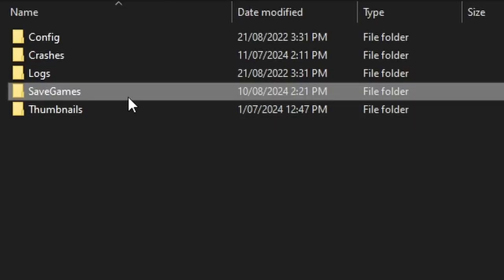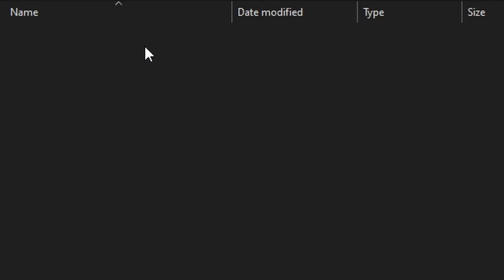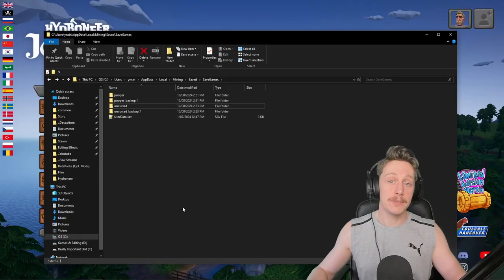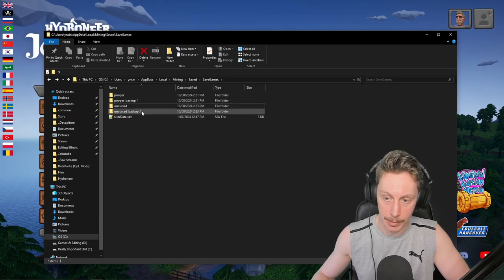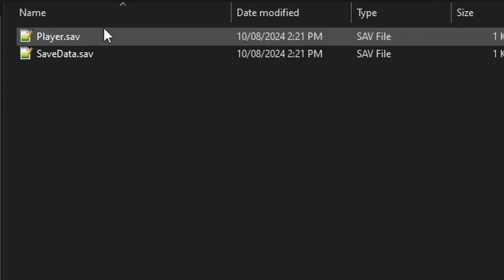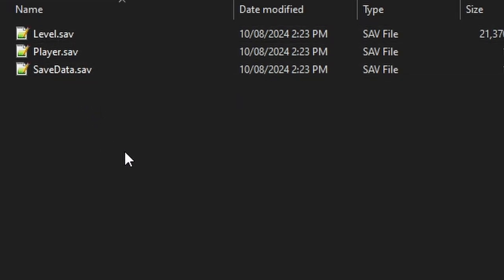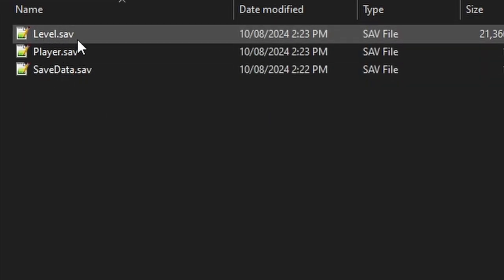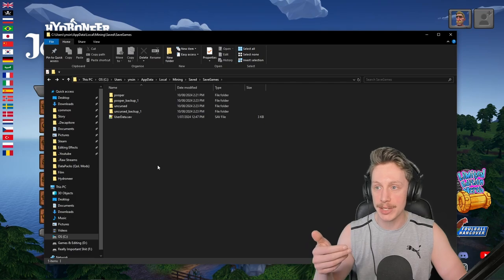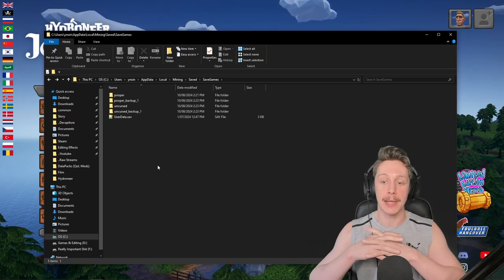I know exactly what's causing this bug. If we go back to our SaveGames folder, I have 'Pooper' and 'Pooper Backup 1' — these two folders are generated when you create a world. Inside them you'll find player.save and savedata.save. But if we look at the good save called 'Uncursed,' you'll also see a level.save. That file should be there but isn't in the cursed save. Without the level.save, a brand new blank one gets instanced when you load back in — completely empty, no machinery, nothing.